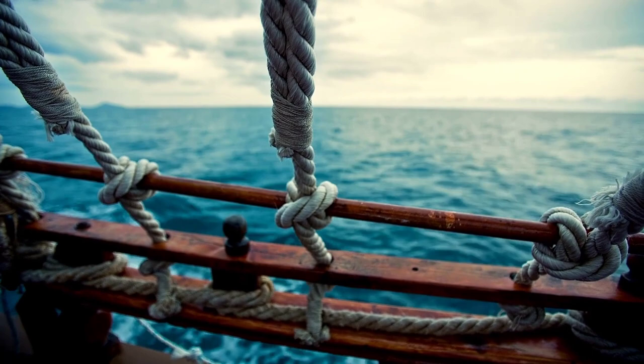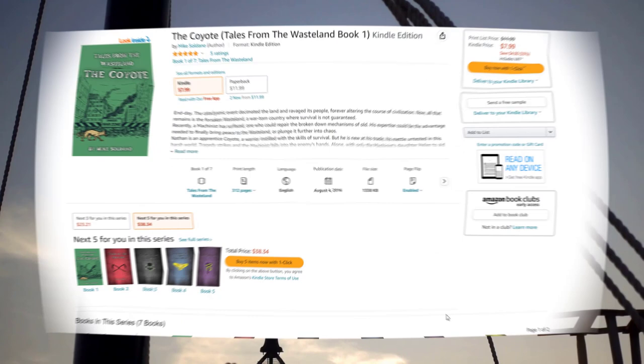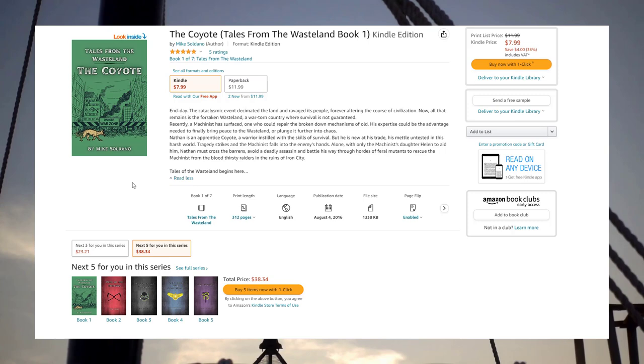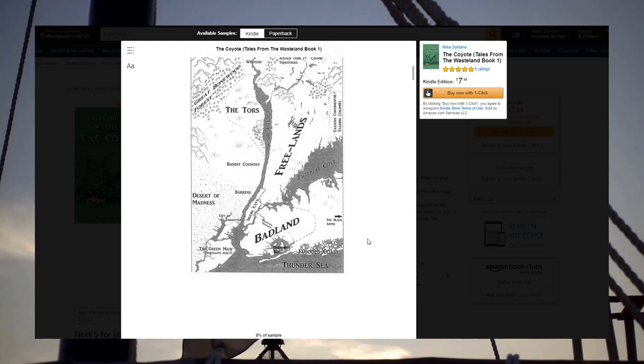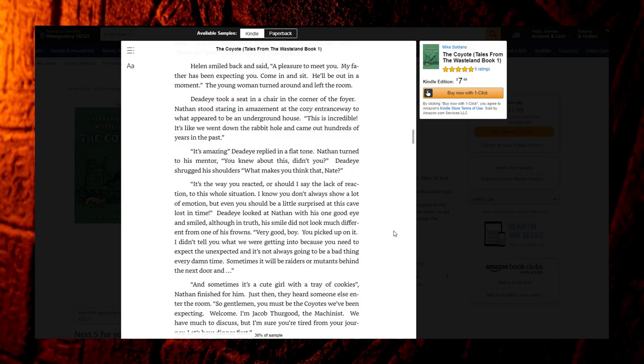We also met up with a fellow fantasy writer online that I discovered I have a lot in common with, so I wanted to give him a shout out here on YouTube. His name is Mike Soldano and he's written a fantasy series in seven parts called Tales from the Wasteland. You can find him on social media as TheWritingMage82. We haven't been able to read any of his books yet but we're definitely interested in checking them out. There's a lot of talented people out there who can use the support so we'll mention them here on YouTube if we make any new interesting discoveries.